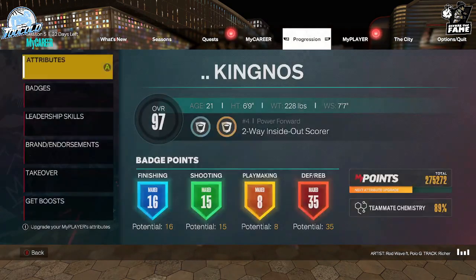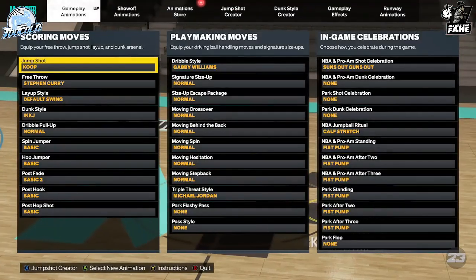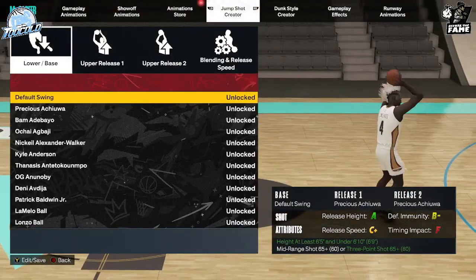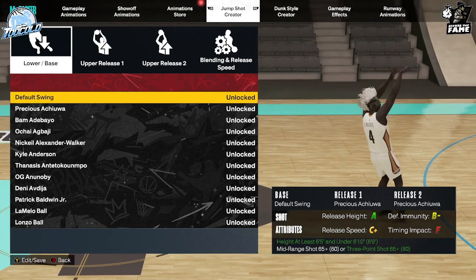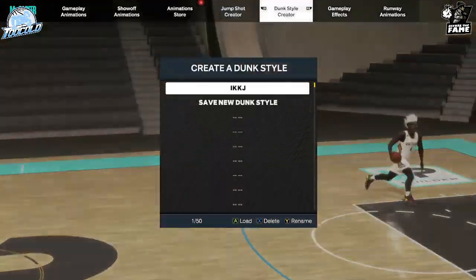To make the jump shot, you want to go to Animations, then go to Jump Shot Creator. You could use two or three different bases — the Lamelo Ball base was really good, but being real with y'all, the secret base is the one.